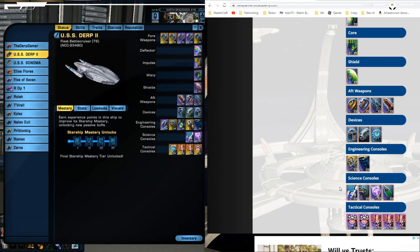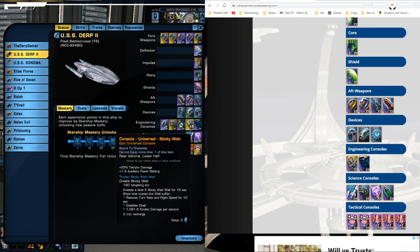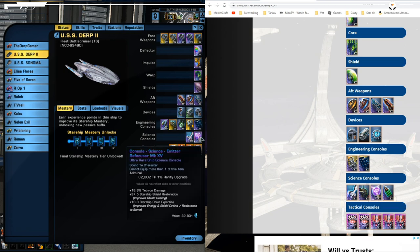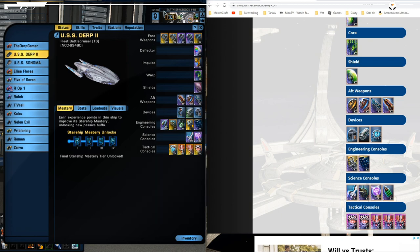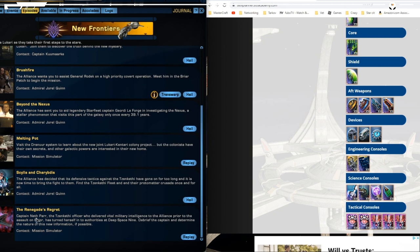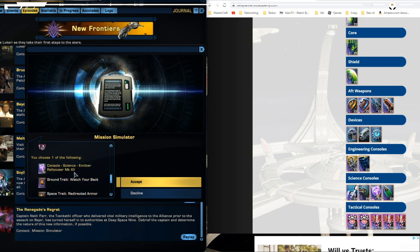Next item is another mission reward — my kid has that as well. The main reason for it is more Tetrion damage. I would definitely go with the sticky web in place of this if possible — sticky web is currently about 7 million on the exchange. If you have 7 million, buy it and use it instead. If you don't have it, run the mission — it's free and you'll get extra Tetrion damage plus shield drain. It comes from the New Frontiers arc, the last mission. Just run through that and grab the item.